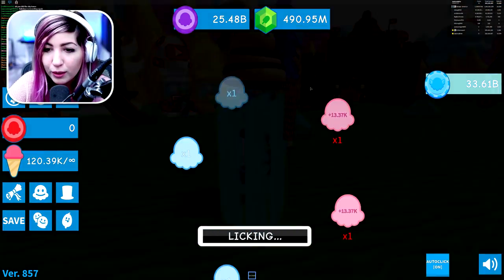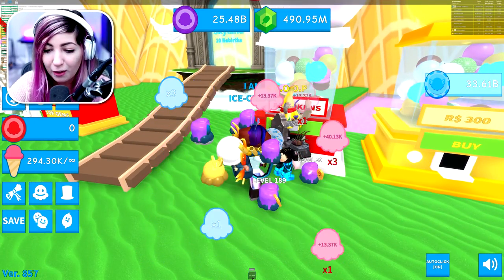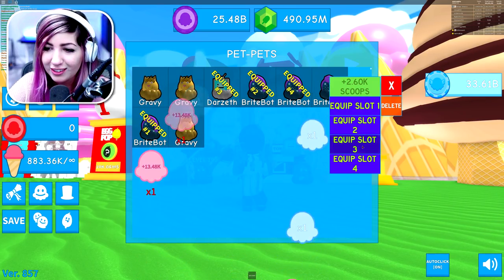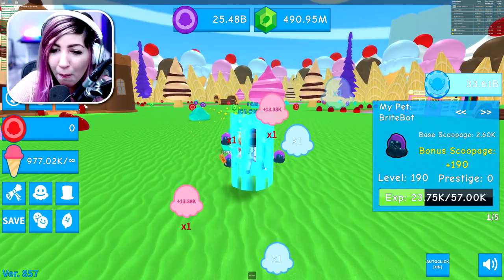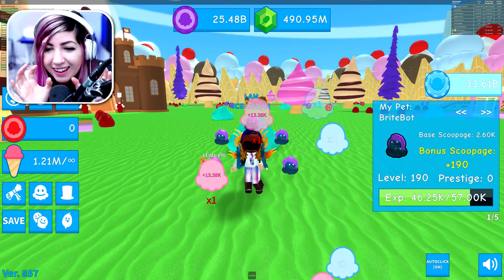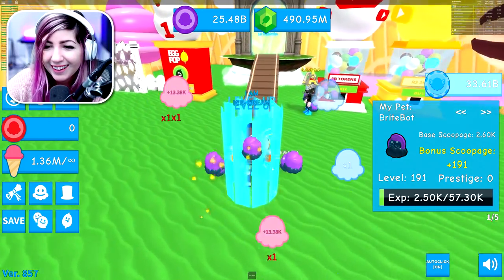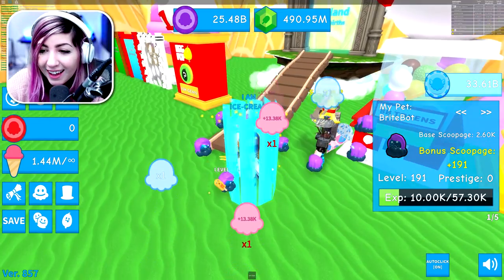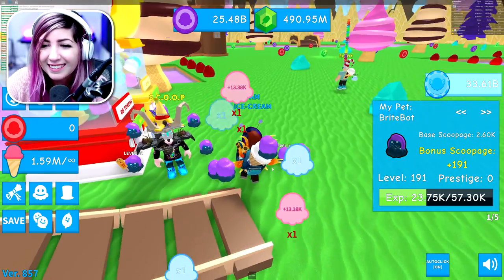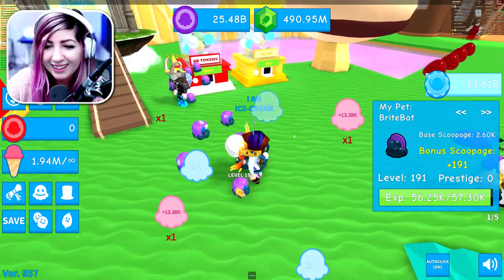Do we want all Bright Bots or the most powerful ones? We might want the most powerful ones but we gotta go with what we can hatch. We'll equip the most powerful one as our main pet and then the most powerful ones as our secondary pets. We're just gonna be all Bright Bots right now since this is a showcase of our pet. Bright Bot has like a little electric thing to it — that's so sick. He has all Bright Bots equipped too — that's amazing!